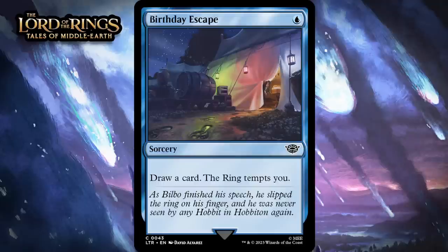Next up, it's Birthday Escape, which for one blue mana is a common sorcery. It says draw a card, the ring tempts you. This is especially attractive in the spell deck and the draw-two deck, but one blue to draw a card and get tempted actually seems like a fine rate in general. I'm giving this a C, and I could see this ending up being even better — when you're only spending one mana and it does two things, that has panned out pretty well in limited lately.